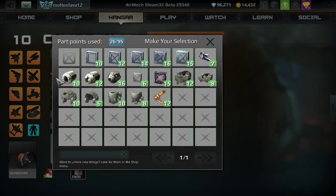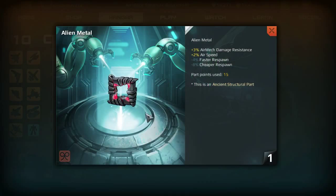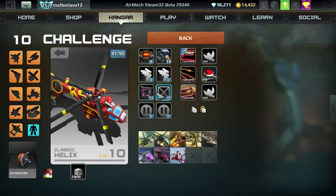Now for armor — look at all the possibilities. If you have this special part, the Alien Metal, I highly recommend you use it no matter what loadout you're going for, because it gives you plus 2% airspeed and plus 3% damage resistance. Usually things that give you speed take away damage resistance, but this gives you both. So I usually use this in one of the slots.